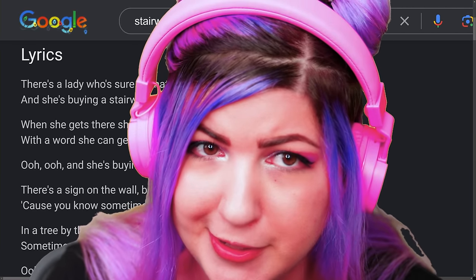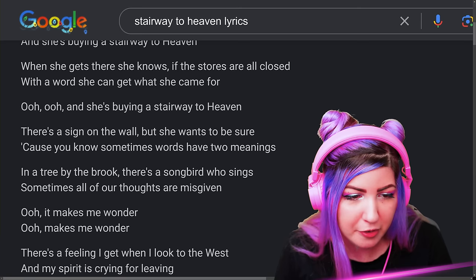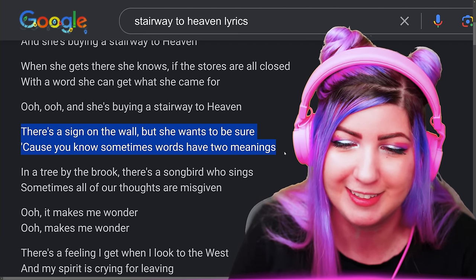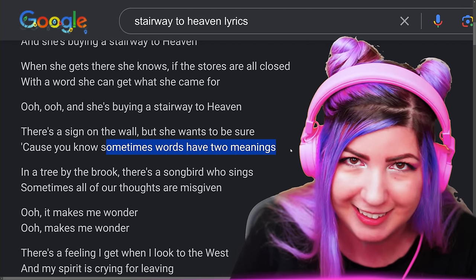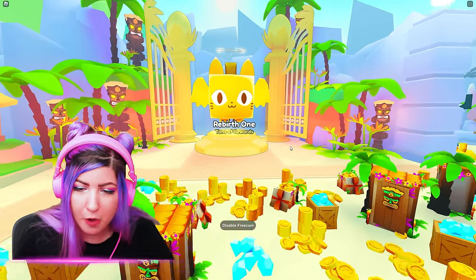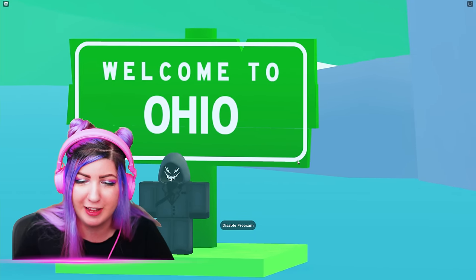We figured you might have to type a word in, but what's the word? The next lyric is: 'There's a sign on the wall, but she wants to be sure because you know sometimes words have two meanings.' This literally sounds like a riddle — there's a sign on the wall somewhere in Pet Sim and it could have two meanings. We looked around everywhere and found this Ohio sign. In the area where Rebirth One is, if you look behind the rocks, there's a sign that says 'Welcome to Ohio.'